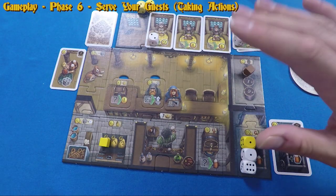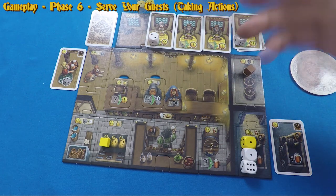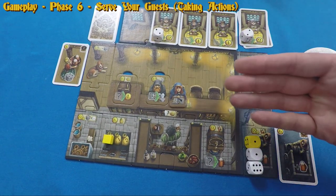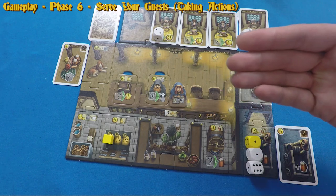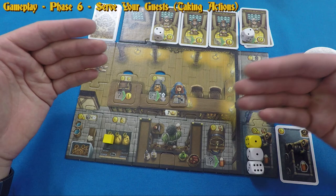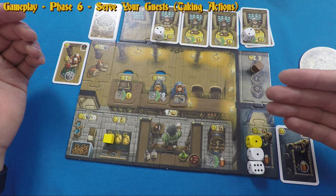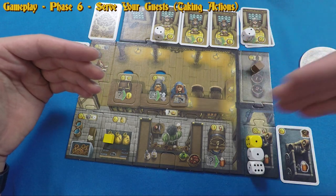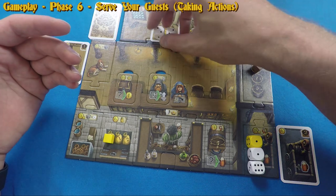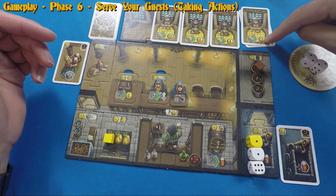Phase six, 'Serve Your Guests', occurs in turn order. You remove dice from your board to take actions. The two currencies are beers and thalos — virtual currencies you track mentally. Order of removal matters as you can chain actions. Removing two dice from the cash register area gives four coins. These can be used to upgrade tavern tiles or buy servers.